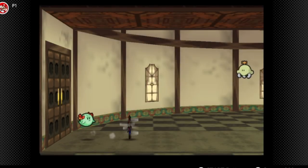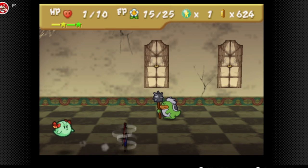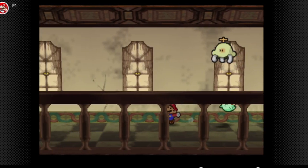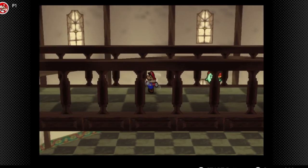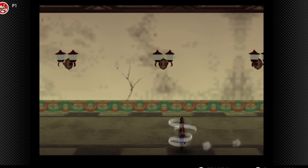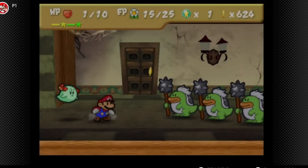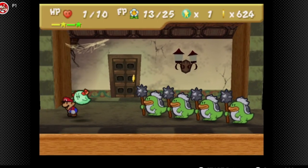Don't get hit — alright, good. Avoid these guys. Alright, good. Now what we are going to do is first of all avoid this enemy. Now what we're going to do is let's lay down a Quake Hammer also. One Quake Hammer should be enough to kill these guys. Oh yeah, they're out of sight — really forgot how much HP they had.